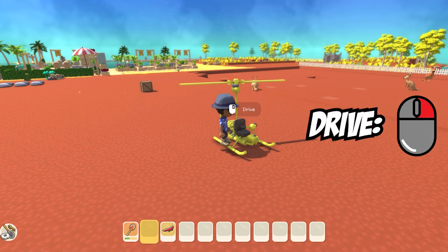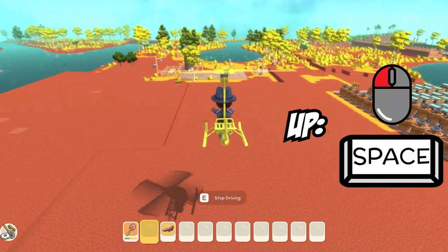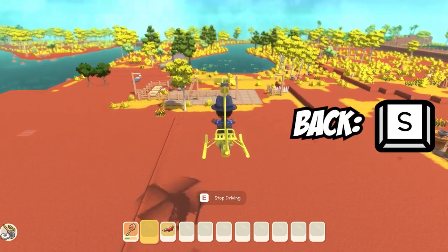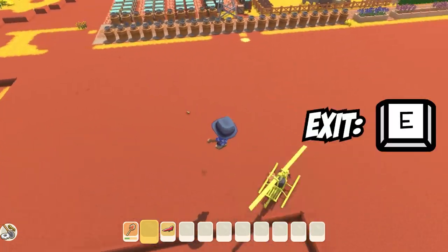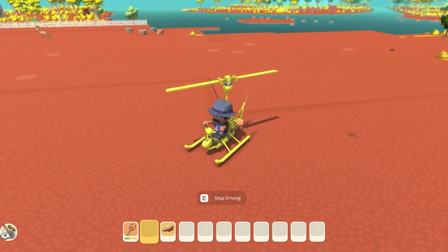To get in, go up to it and press right click. Hold space bar or left click to go up, and right click to go down. W is forward, S is back, and A and D are left and right. To exit the helicopter, just press E. You can drop out of the helicopter at any height as there is no fall damage in Dinkum.